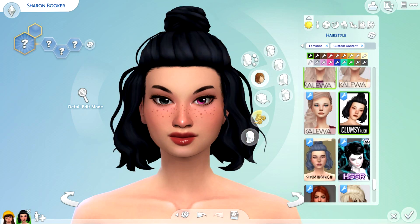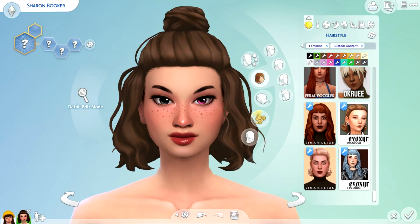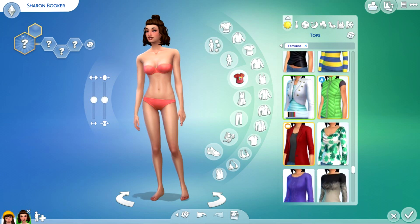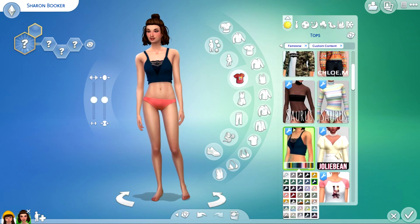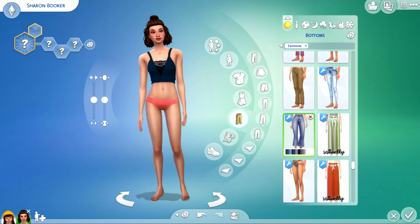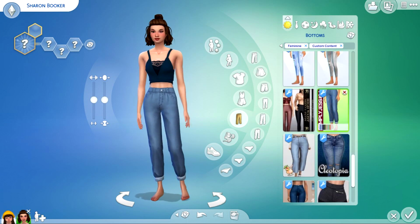I've been wondering what kind of style I should give her. She seems chill, she seems creative, so maybe she could be an artist living downtown. I think she could be a graffiti artist. In Sims 4 there's no tattoo artist, and I'm not sure if there's a mod for it. Anyway, she seems the type that practices yoga, meditates, drinks her tea, and minds her own business.